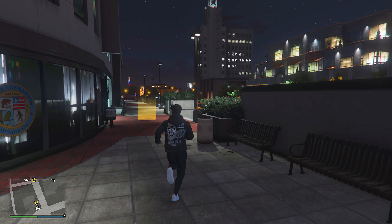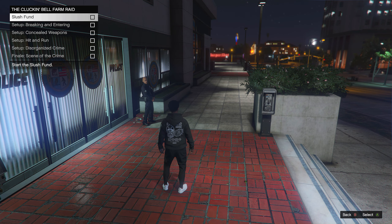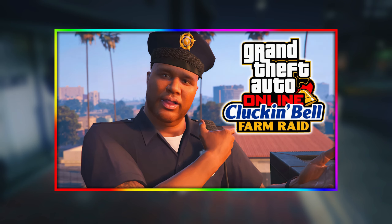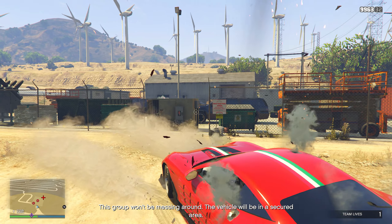To start, I will be on my main character first and start the raid and all of the different setups. If you want a more in-depth guide I already have one from the first time I played the raid. Altogether there are five different setup missions you will need to complete first, and this can roughly take about 45 minutes.